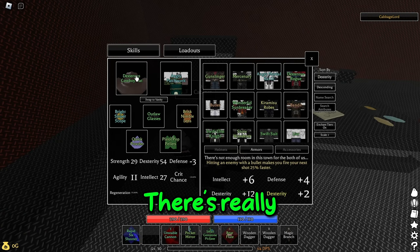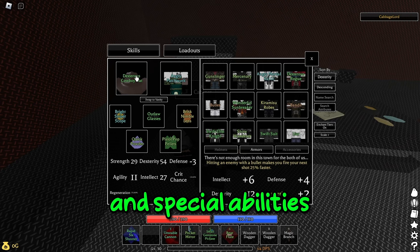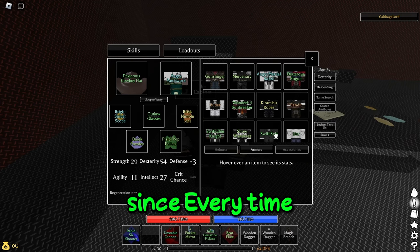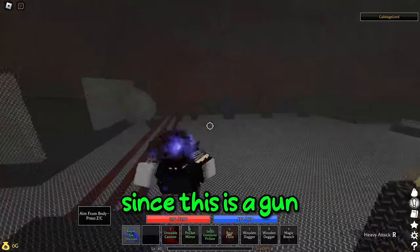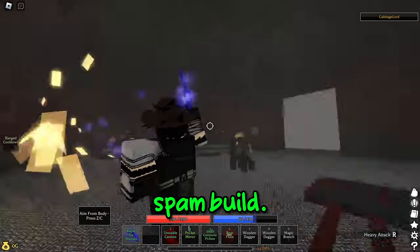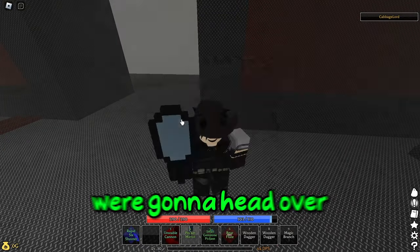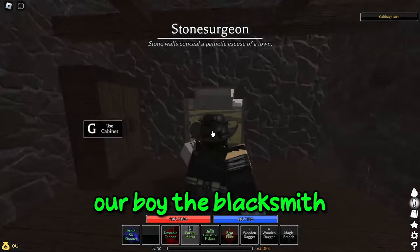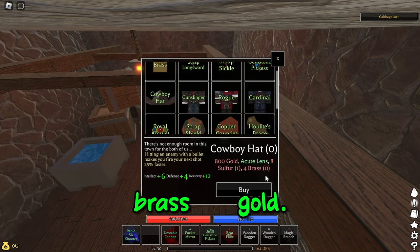We're using a cowboy hat — there's really no other good alternative for hats in this game, especially for a gun build. Special abilities are going to be very important: every time we land a shot, our next shot is 25% faster, which is always helpful since it's a gun spam build. Guns don't really work around the metal dummies — it's kind of buggy. To get this, head over to Savannah and talk to the blacksmith. The items are pretty simple: Acute Lens, Sulfur, Brass, and Intergold.